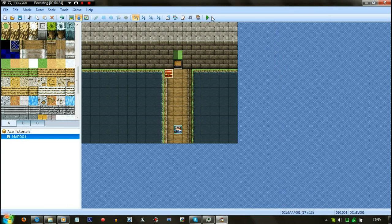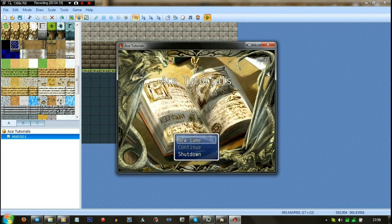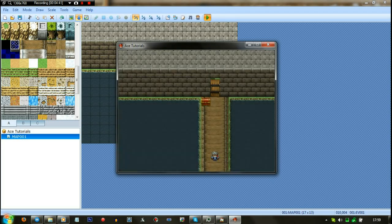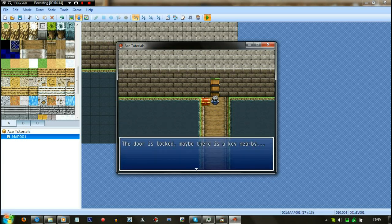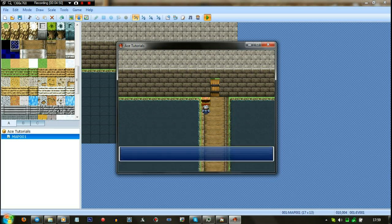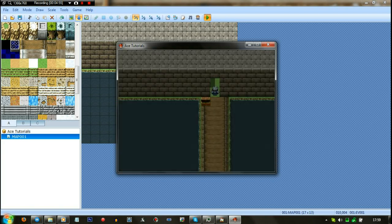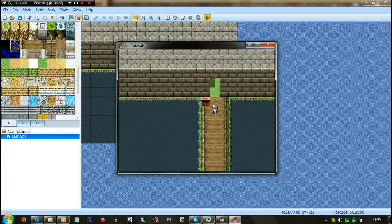Right, let's test this — hopefully this works. Let's try the door first. 'The door is locked, maybe there's a key nearby.' Yep, the door will not open. Right, open this — 'Rusty Key was found.' 'You open the door with the Rusty Key.' Bada bing, bada boom. Oh, the door disappeared.